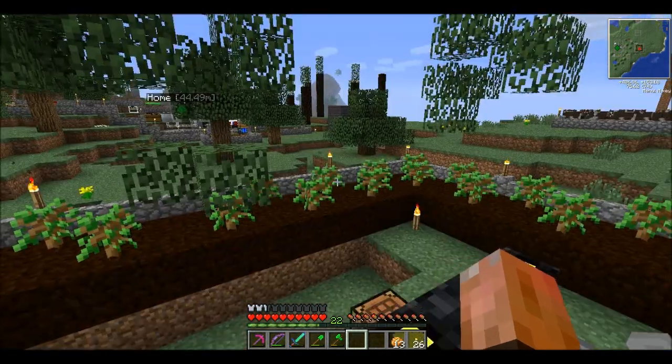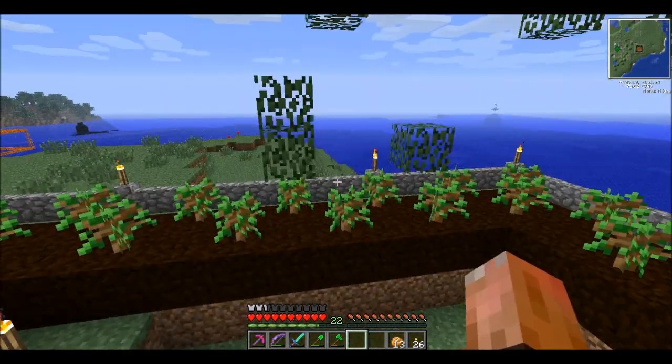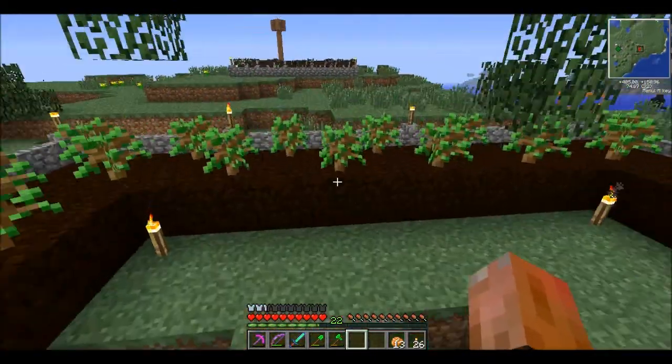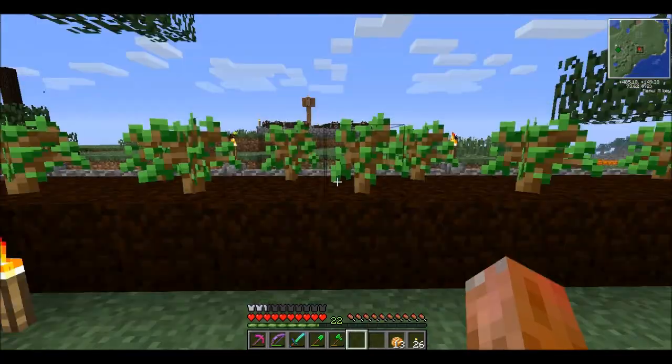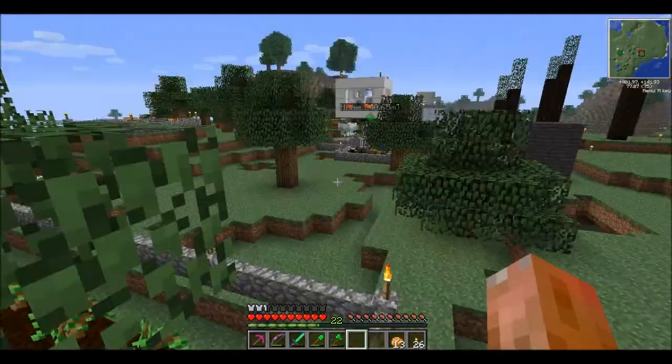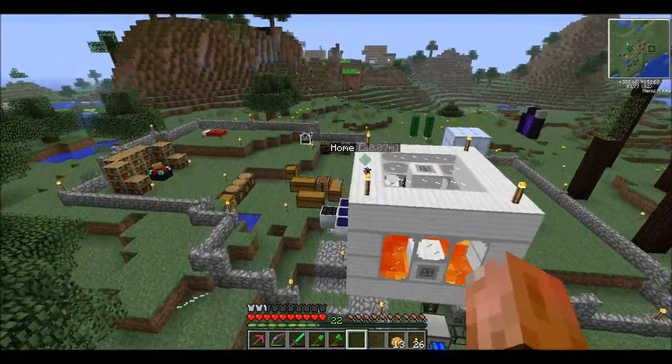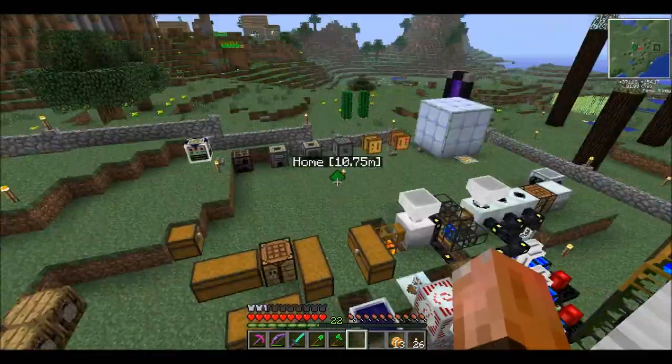We are at episode 11 here for our Feed the Beast Let's Play. Today, we are going to be making a biogas engine — trying to make biogas — because that's probably going to be the most efficient thing for us to make.